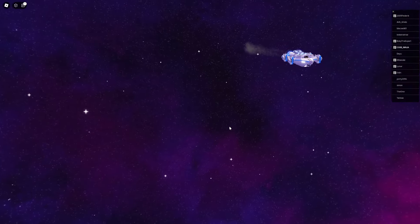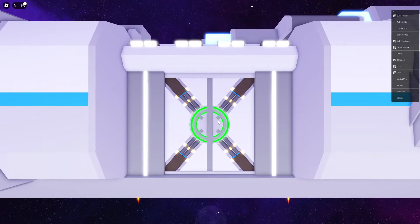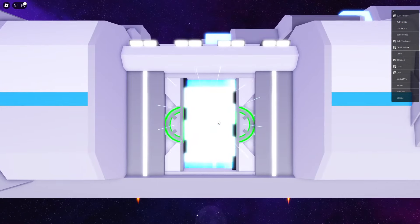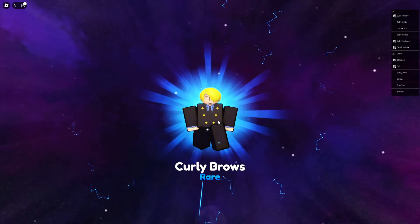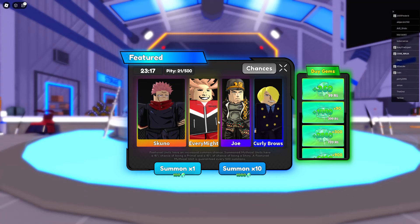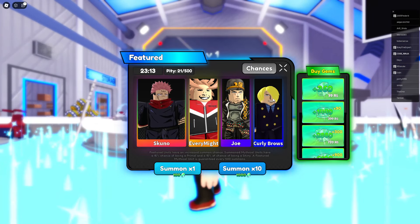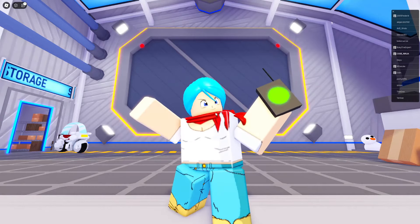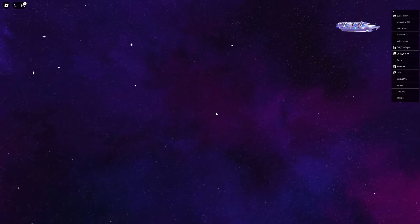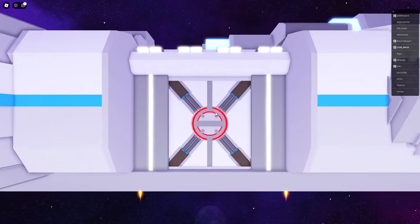Let's go! Give me the best one — mythic, mythic, legendary, unobtainable, OP — no way, they gave me the blonde-haired Black Fruits character! This is literally a Black Fruits character. I need something better — give me a robot right now!